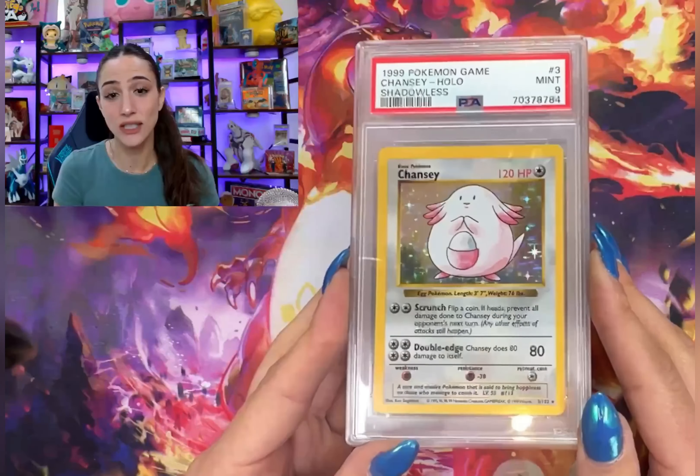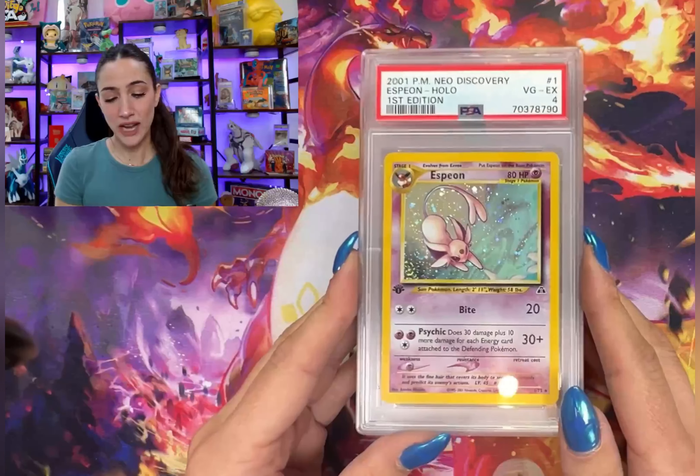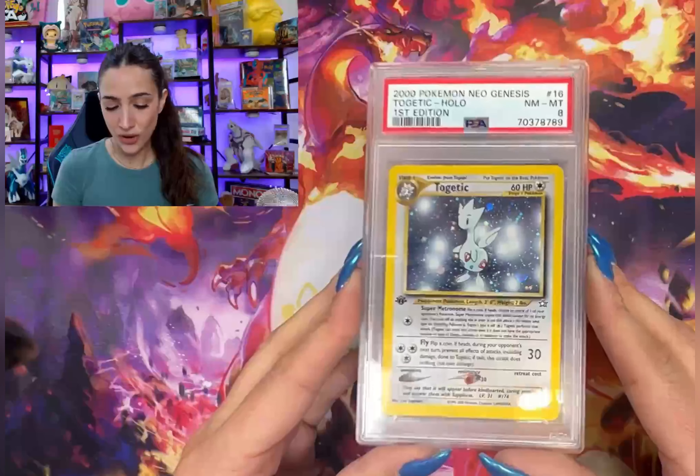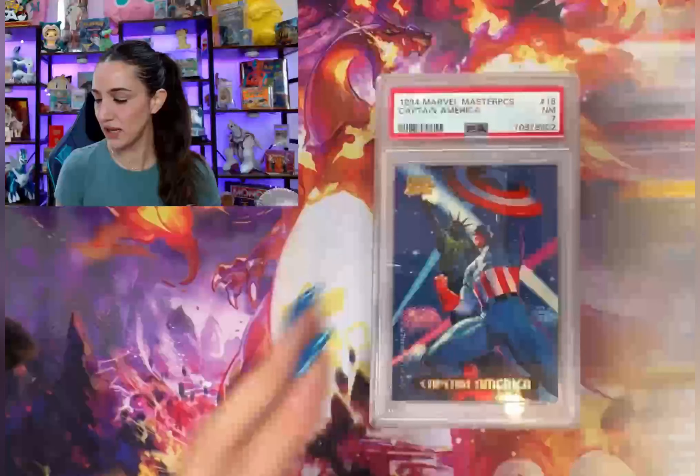I am collecting all Chanceys in high grade, so I'm very happy about that one. We got a first edition Neo Discovery Espeon PSA 4, first edition Neo Genesis Togepi — starting off real strong here with the first editions and the vintage in a PSA 8.